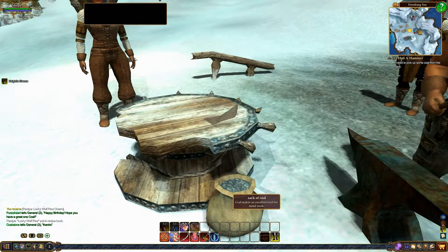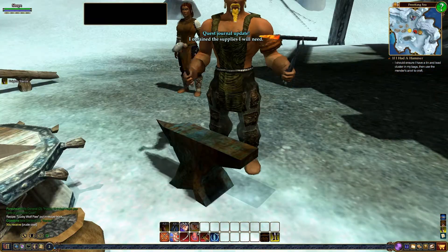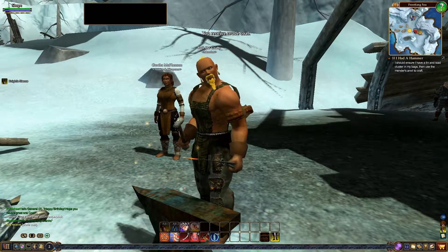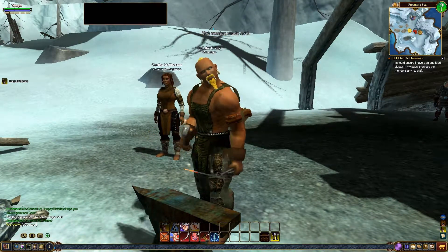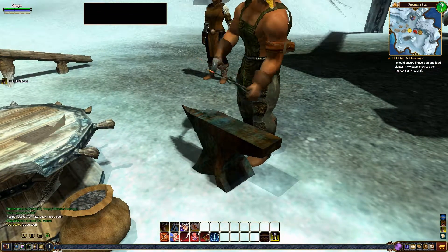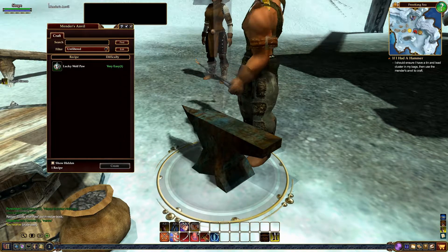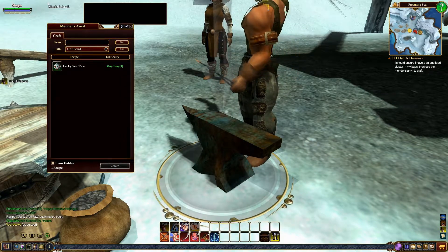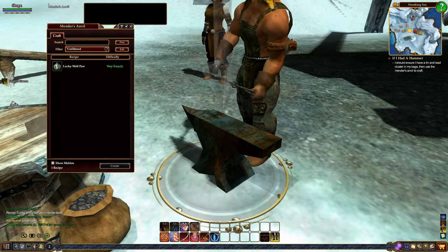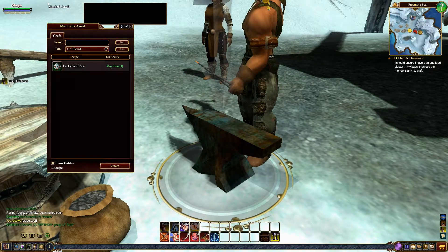The sack of coal is right here in front of you as well — just click on that and you'll gather the coal. Now you're ready. It says I should ensure that I have the tin and lead clusters in my bag and then use the mender's anvil to craft. The anvil is right in front of him and you're already able to highlight it, so go ahead and click on it. Since this is a special anvil, it won't show all the recipes you may have — although this is the very first quest we have, so this is the only recipe we have at the moment. Go ahead and click on it and say Create.